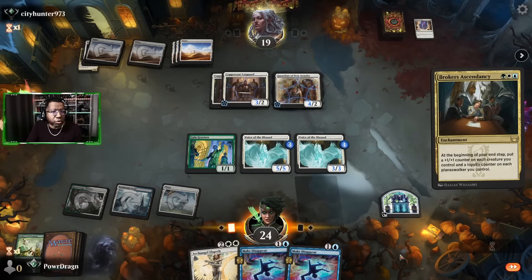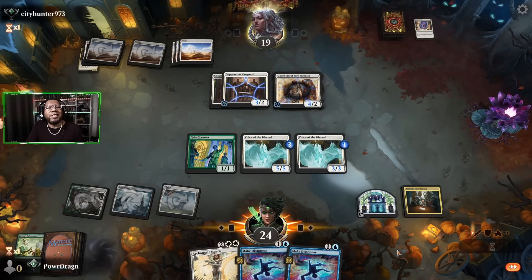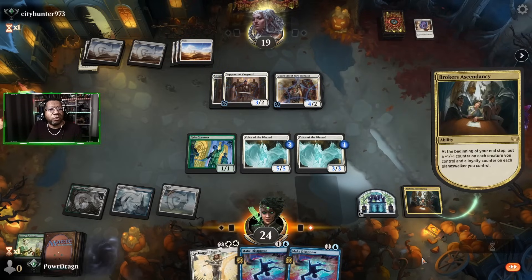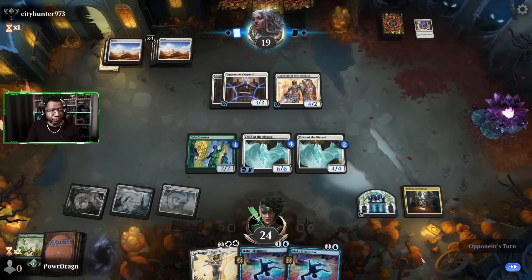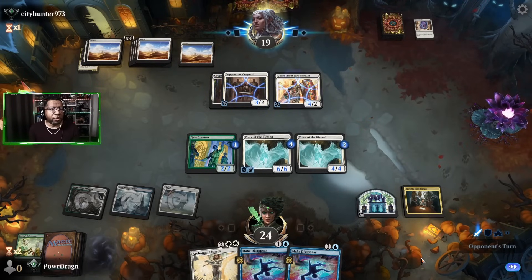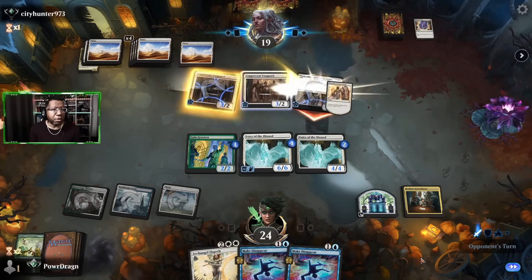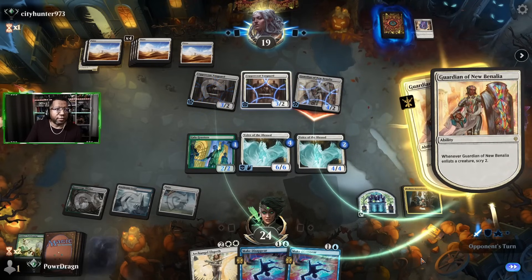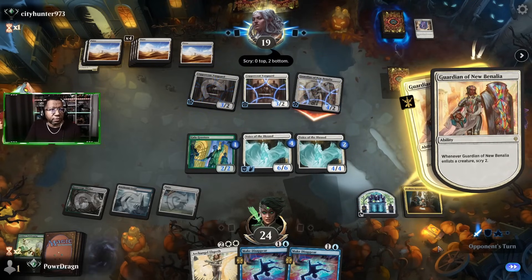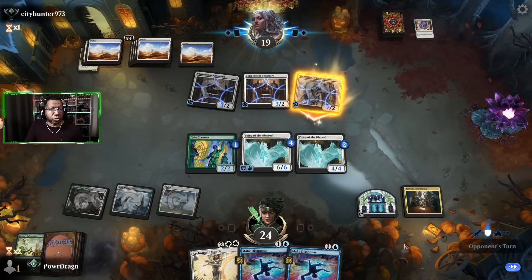Do they have a way to destroy an enchantment? Nope, I guess not — wow, I thought they were gonna. Interesting. Well, if they find a way to get rid of a creature now is their opportunity. I am not going to block a Guardian — I'll just take seven to the face since I'm at 24. They bought both of those, so nothing too scary showing up in the near future.